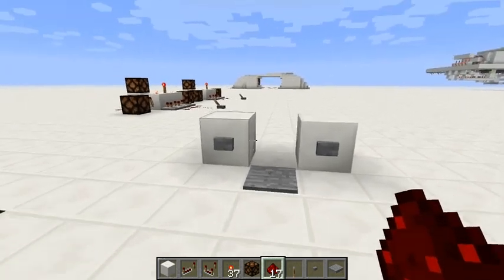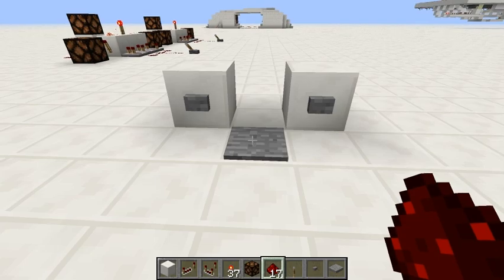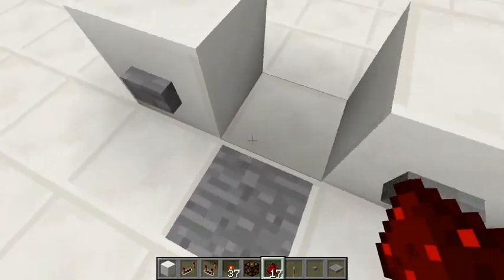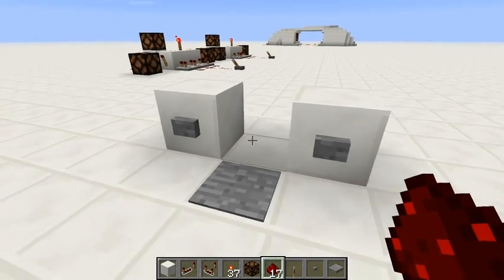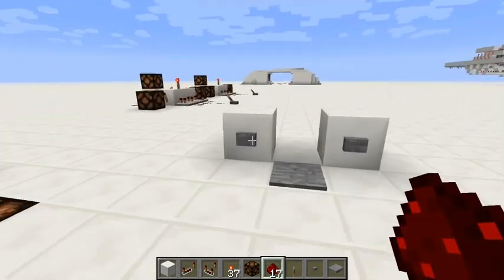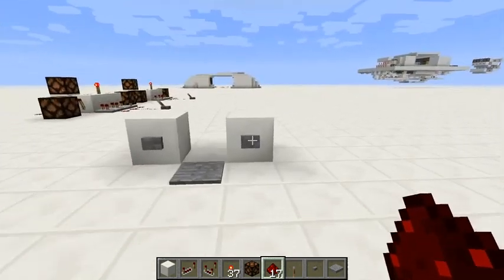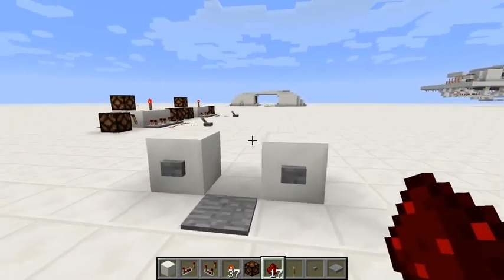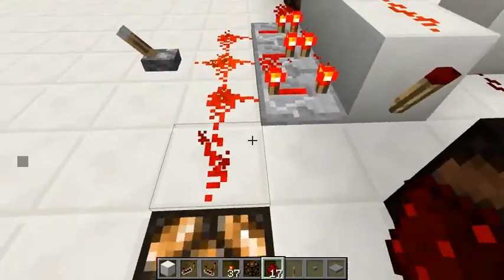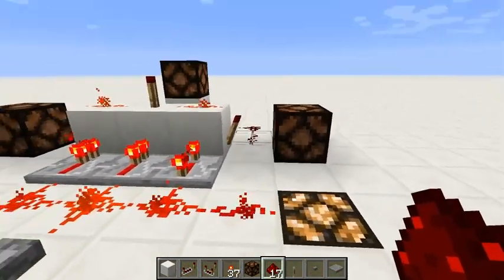So I decided to connect these two buttons to just one pressure plate, and this pressure plate will act as the only input for my record farm. The rising edge will open the hatch and act like the first button, the falling edge will kill the remaining skeletons, and the constant signal will open the hatch so I can farm the records and skeletons can shoot at me through the creepers.